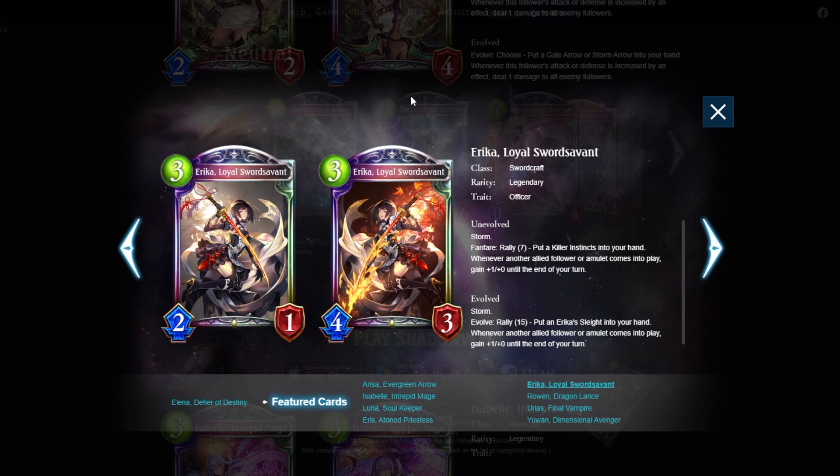On top of the four attacks she already has, Erika becomes a 7/3 storm on around turn six — actually a 7/6 because you usually hit rally 15 by then — plus another two 2/x for nine total damage. That's pretty good for zero mana, and you can still play more cards to buff Erika further. With three mana left you could summon more storm followers. This could potentially reach 12-plus damage in one turn. Erika is a scary card, definitely playable in rally.